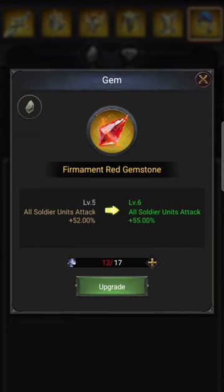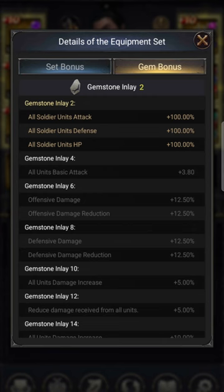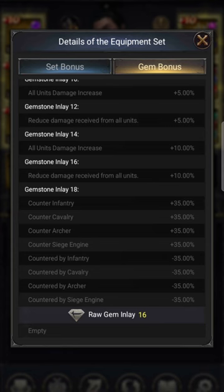I also have one that gives me 40 attack, but I have some refining materials, so maybe we can boost it up — that gives me 52 attack. Don't forget you can collect stuff from the refining store. With those two gems selected, although I lost out on two other stats, I do get 100 attack, 100 defense, and 100 HP — that is your gem bonus for having two gems. As you go further down: all units basic attack 3.8 for four gems, then offensive damage and offensive reduction bonuses keep going up. Gemstone inlay 18 — if you have all 18, you will get 35 counted across the board, multiplied for every single troop.